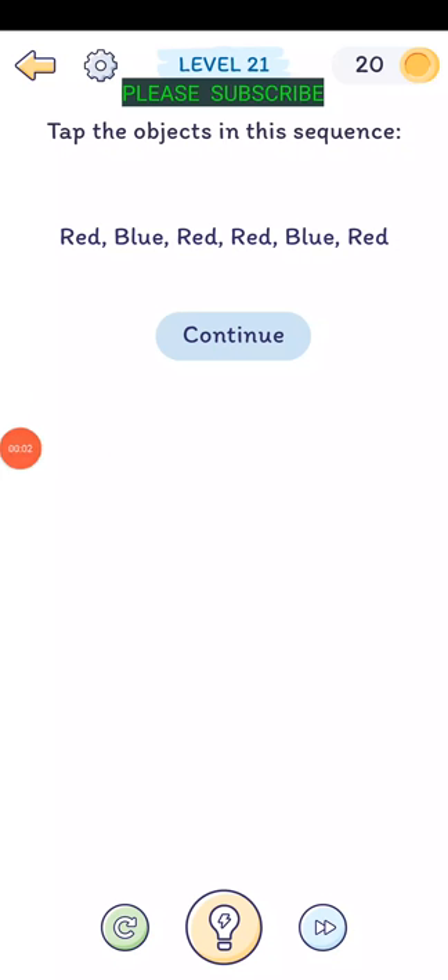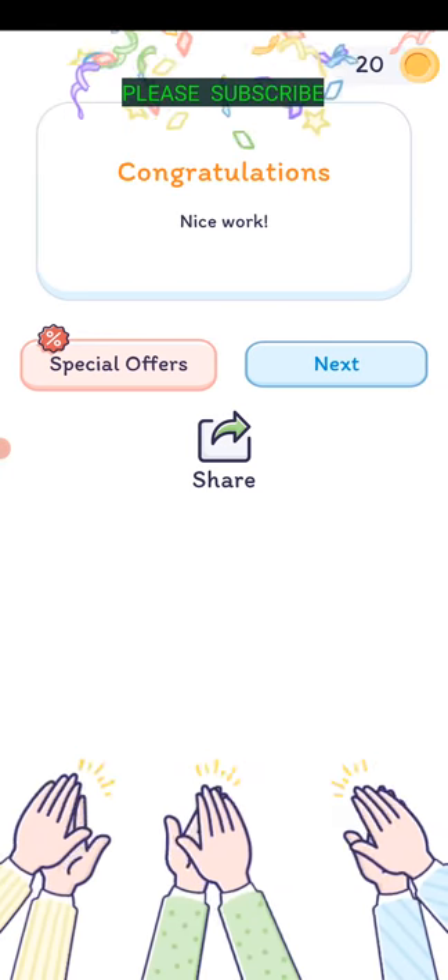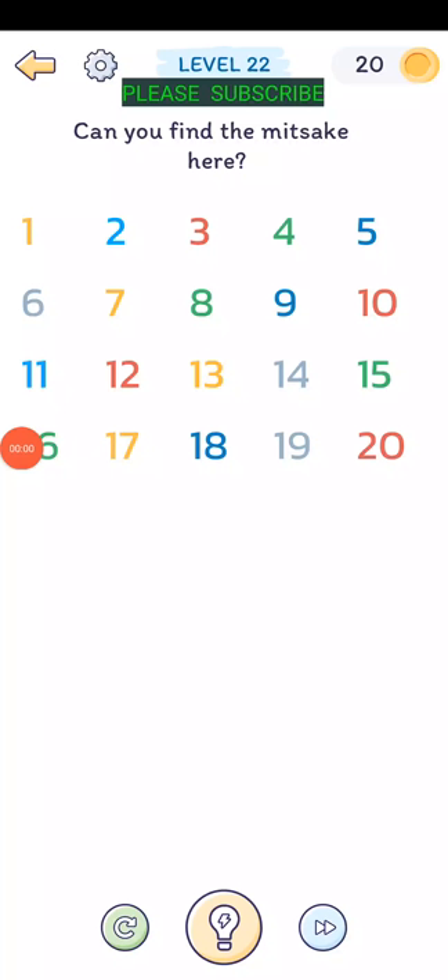Level twenty-one: tap the object in this sequence - red, blue, red, red, blue, red, red, blue, red, red, red, blue, red. Level twenty-two: can you find the mittsake? The mittsake is 'mistake' misspelled, so tap on that one right there.